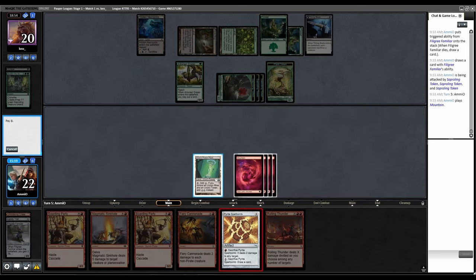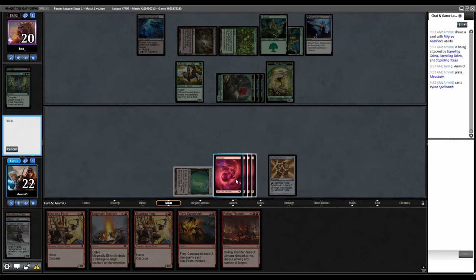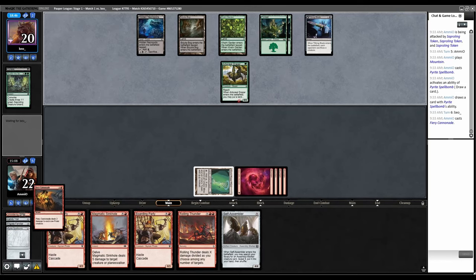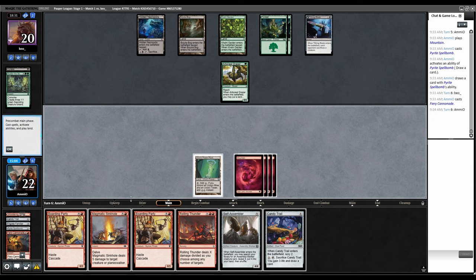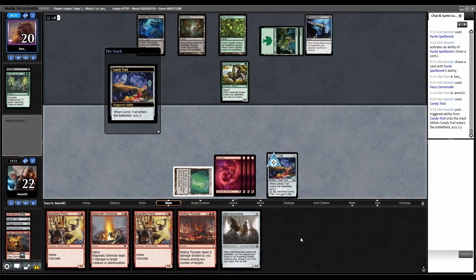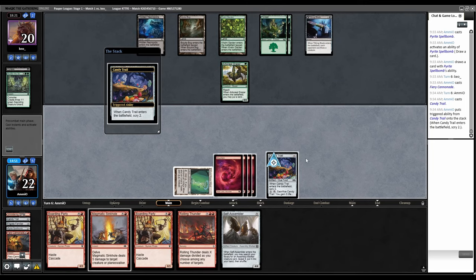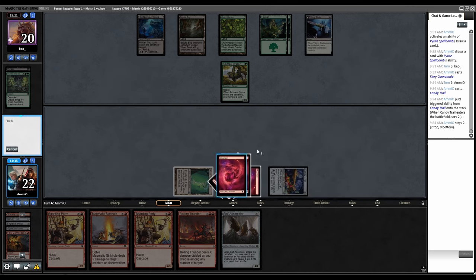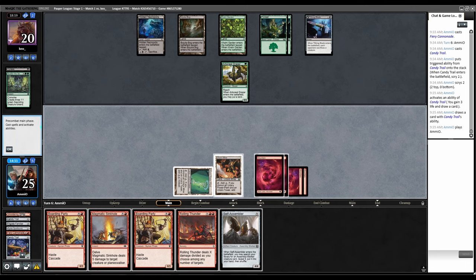Pyrite Spellbomb — I should just draw this now because if I hit a land I want to play it. Pass to them, Cannonade in your upkeep. They have one card in hand — if it's a Deadly Dispute, we want to make them use mana on their turn. No action from them, we're one off Boarding Party. I don't feel like casting Self-Assembler is that helpful, I think I just want to start getting Boarding Party mana. Candy Trail, Scry — I want Mine.